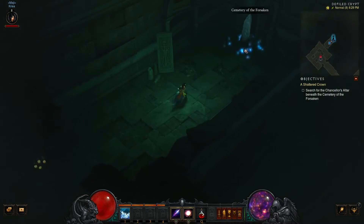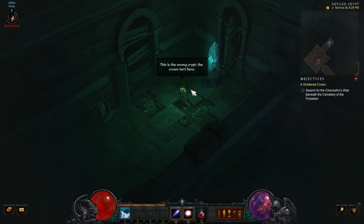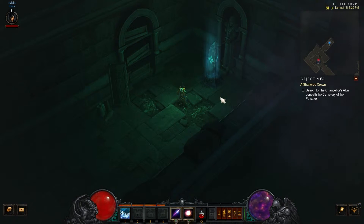Nope — again, this is the wrong crypt. The crown isn't here. Okay, well, that's going to end it for this episode, guys. Hopefully the next crypt we pick will bring us to the Shattered Crown and we can continue our wizard's quest.